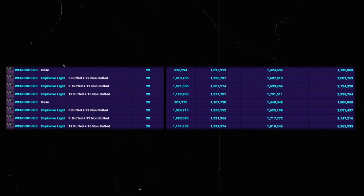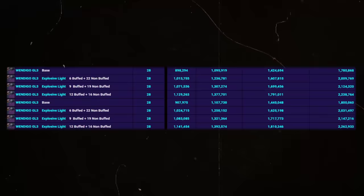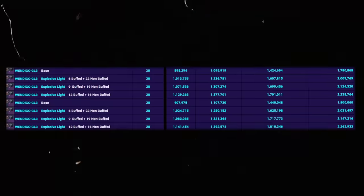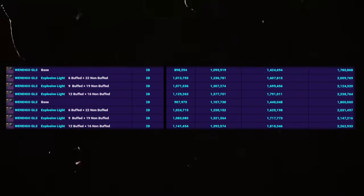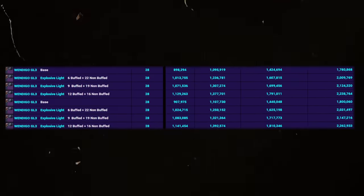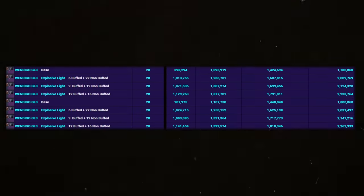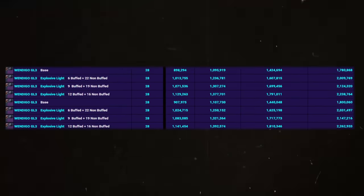Let's look at some grenade launcher damage on the chart. Wendigo — the OG one — has 28 shots, but it's really hard to get all 28 buffed by Explosive Light since you'd need a lot of orbs. If you only went into damage with six Explosive Light buff and the other 22 unbuffed, you'd do about 2 million total damage. But if you go in with six buffed and grab another six orbs from teammates — which is doable — you're doing 2.2 million.